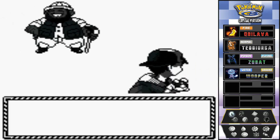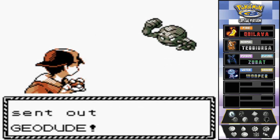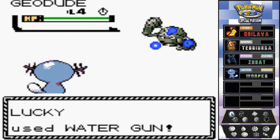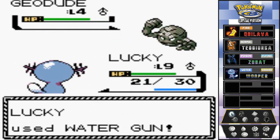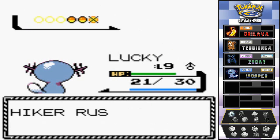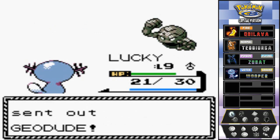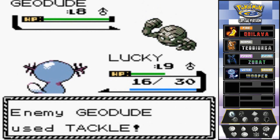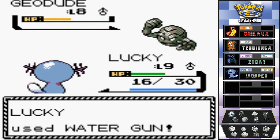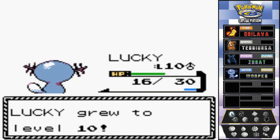That really makes me angry. Here we have Hiker Russell sending out his Geodude, level 4 - should be easy. Lucky is slow as molasses but this is the Lucky show. Come on, can't tell me that Geodude was faster. Finish him off - yes! And Lucky grows to level 10!